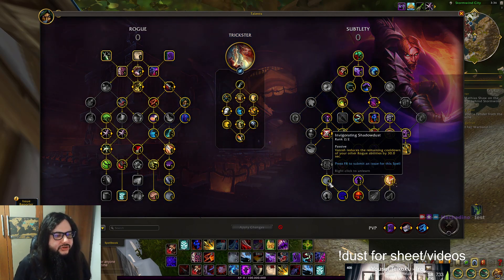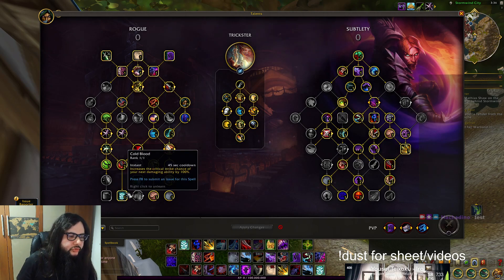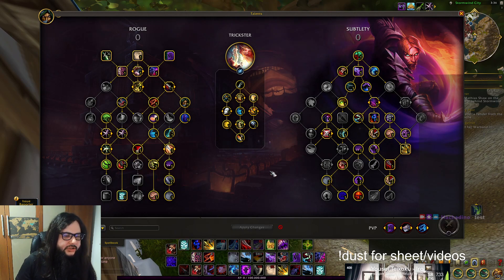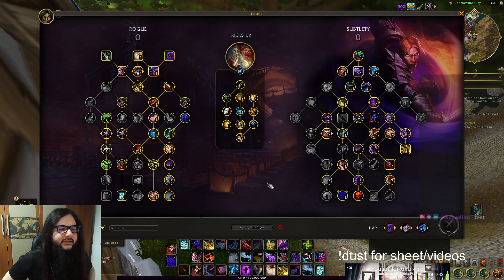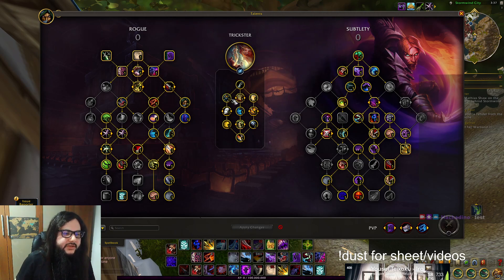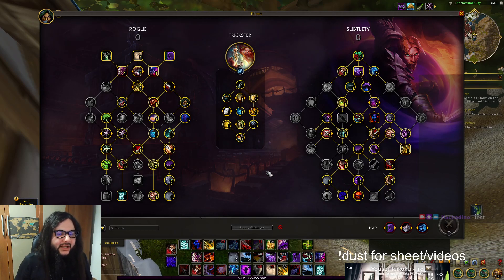Similarly, we are still using Shadowdust because it lets us use two Cold Bloods. The same cooldown alignment applies with Shadow Blitz and Flagellation. If you still don't know how Sub plays more or less, you can watch my Season 3 videos from Dragonflight — it's almost the same gameplay. The baseline hasn't changed, aside from the things I'll talk about tomorrow.